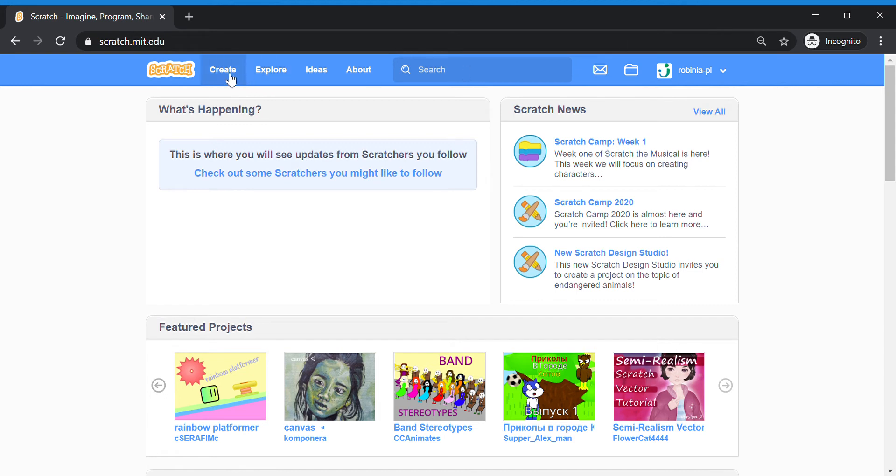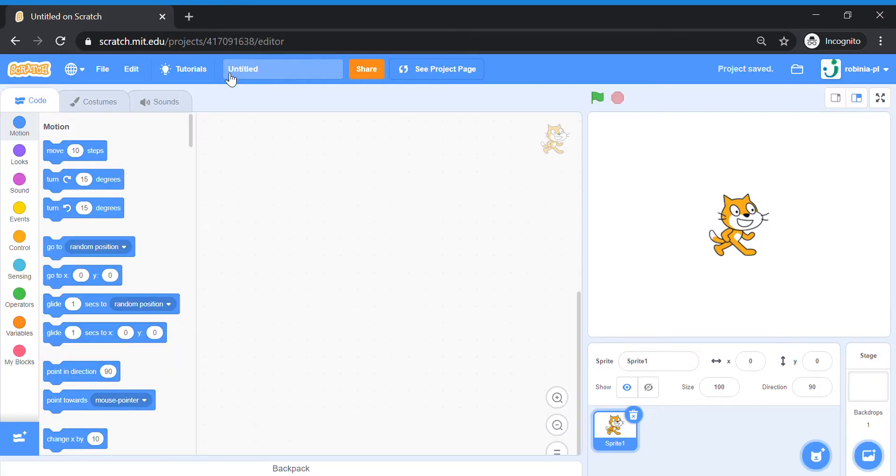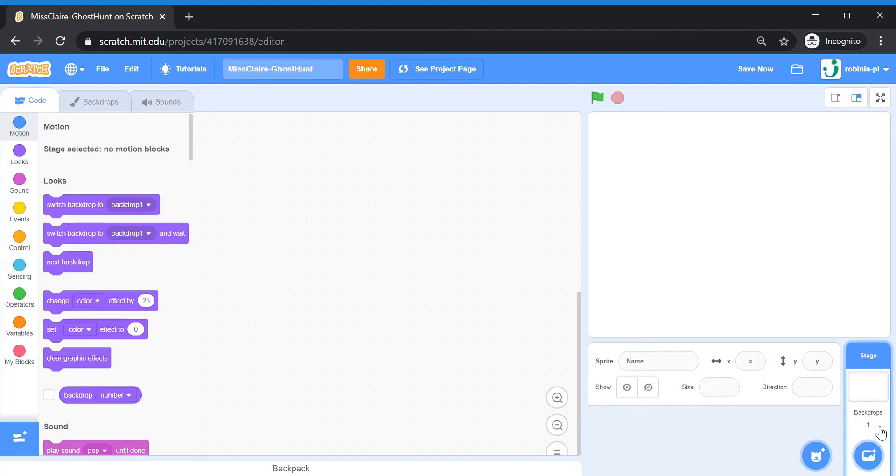Once you are done, click on Create. I need you to use the class account so that I can check your work. Once you've created a new project, change the title of it. We're going to give it your name and the title of this game, so we're going to do Ghost Hunt today. Your name and the title of today's project: Ghost Hunt. Once done, delete off the cat.